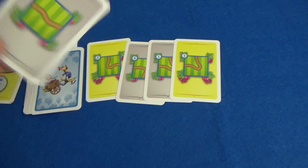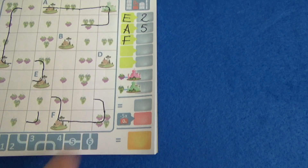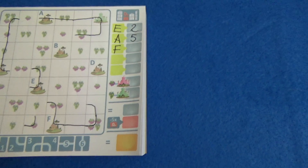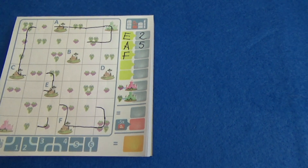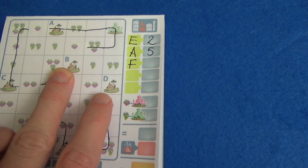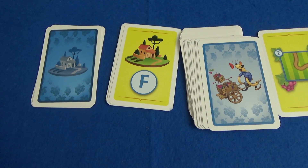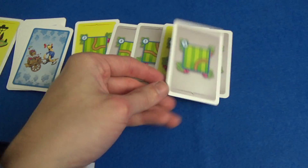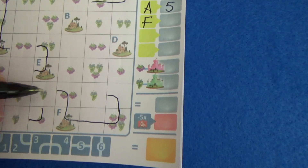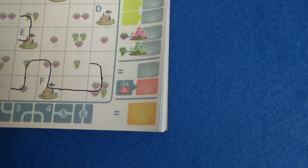Next road is a number five — yes! I'm safe now. Number five right there — so now I've got six linked up to F. Hopefully we can snake this around because one of these cities isn't going to score. It would be a shame if C didn't score because that's quite nicely set up. Next road is number three — yes, because number three can connect this up and that's two more. Let's connect it up here — we've got a nice little line. We do need to get the castle linked up though.